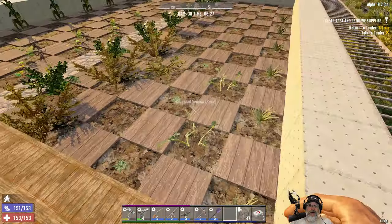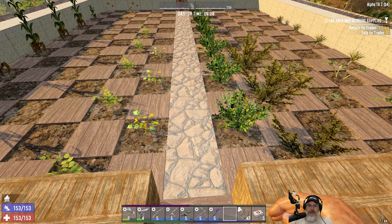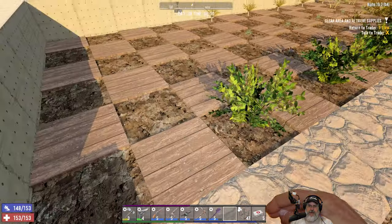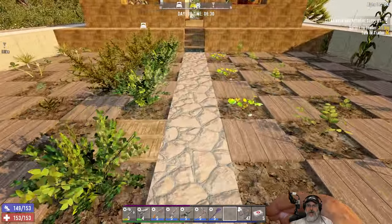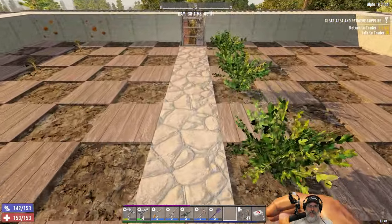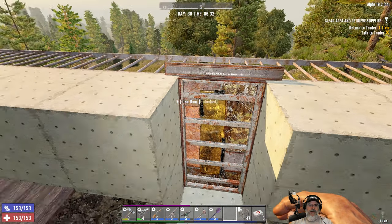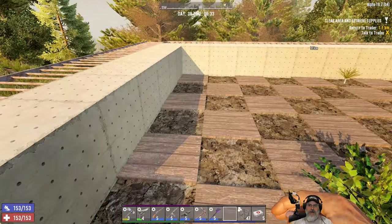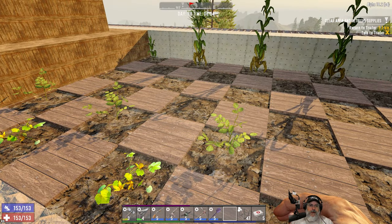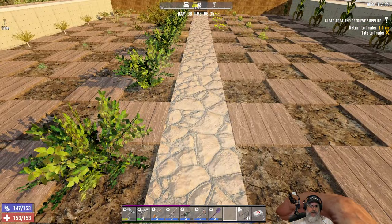Another thing I miss is the original cobblestone texture that the Fun Pimps had when they first introduced cobblestone in the game — way back in Alpha 9, 10, 11, something like that. I liked that texture, but of course they took it out. Who can know the mind of the Fun Pimps? Some of the things they do are like, why in the hell are you doing this? And then other changes they make are great. It is what it is. I like this better — I feel better about having the path down the middle.